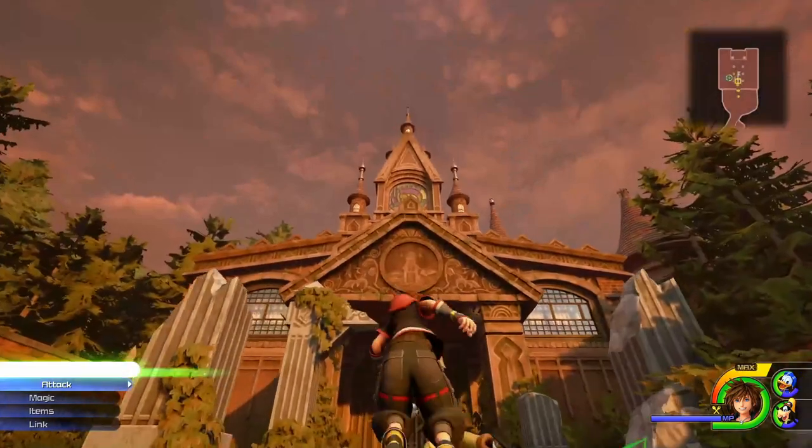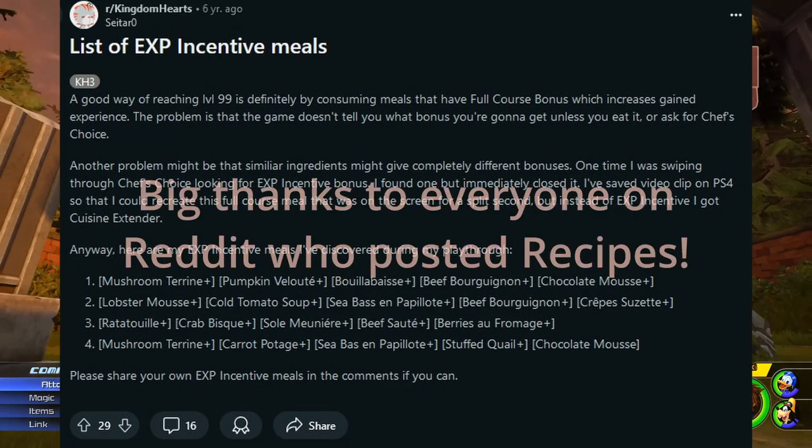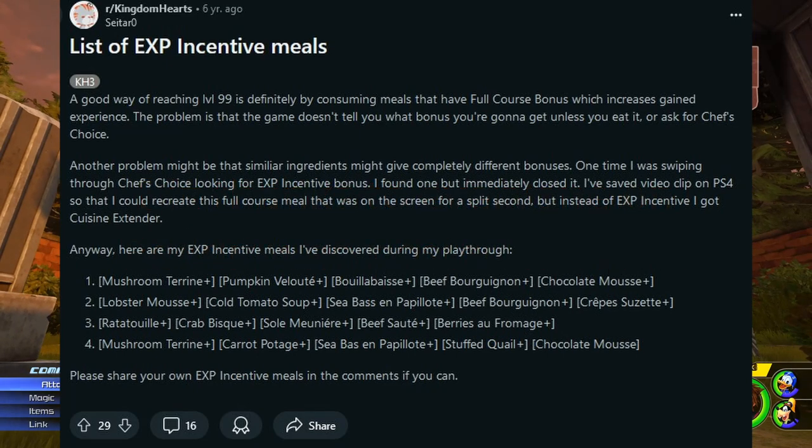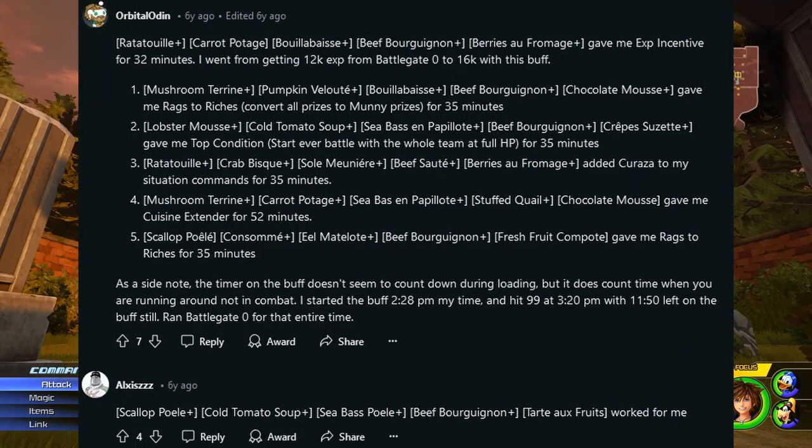Now you know the mechanics of the game, but there's one more thing that might help you. Full-course meals can grant the EXP Incentive ability, and this is the only way to get an ability that boosts your experience gain. Don't worry about grinding EXP for the story — you should do just fine following the recommended levels in each world, especially if you're playing with Easy Codes.